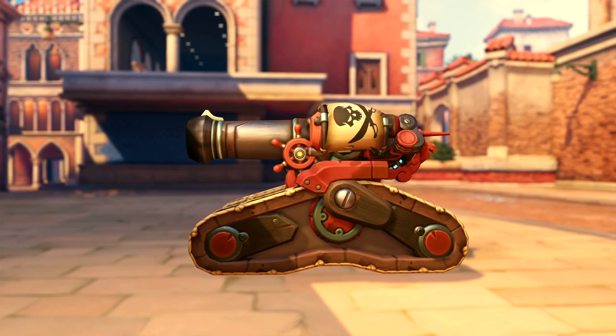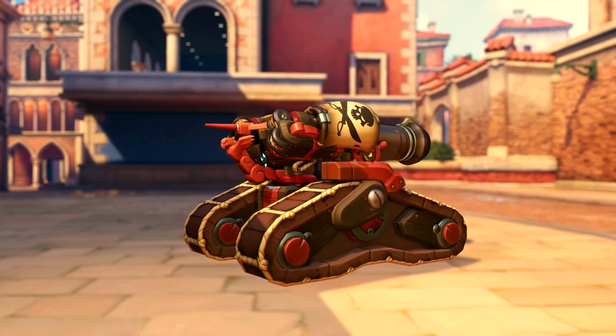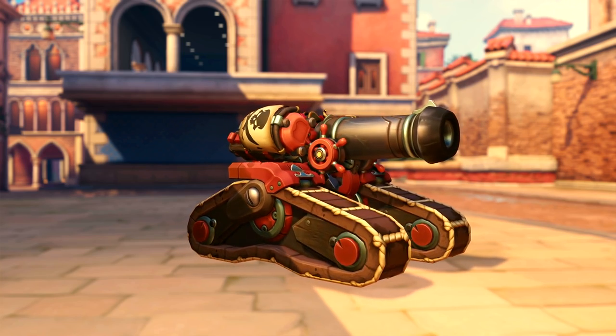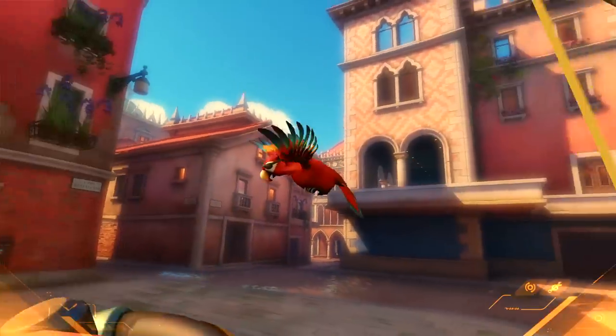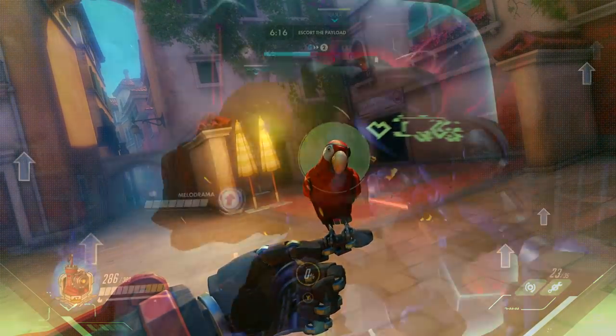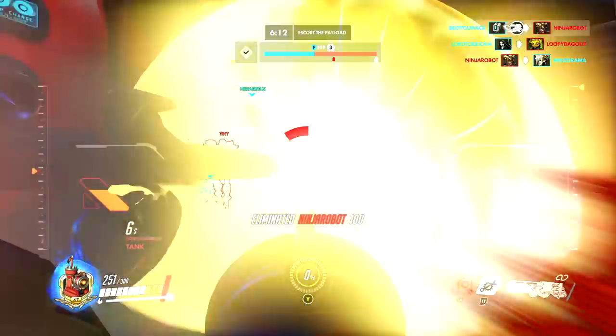Of course, when you use his ultimate and go into his tank form, you finally have a pirate ship cannon to rain terror onto your enemies. Yo-ho, yo-ho, the pirates fight for me! But how could I forget Bastion's own personal parrot — Potty the Parrot — adopted from Patch the Pirate after he overdosed on Ketamine and SpongeBob.